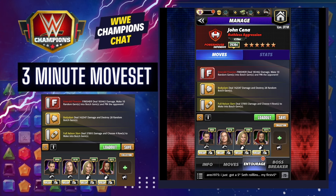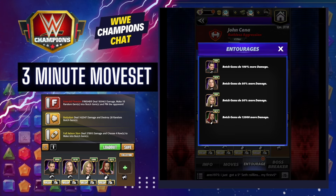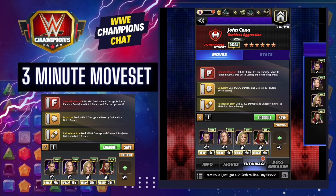You want all of your botched gem trainers and coaches: Wade Barrett for 100% botched gem damage, Riddle for botched gems doing 50% more damage, Trick Stacey for botched gems doing 50% more damage, and Uso Bloodline for botched gems doing 12K more damage.